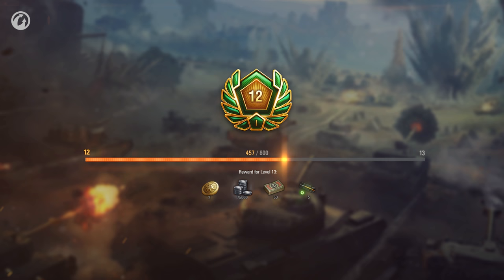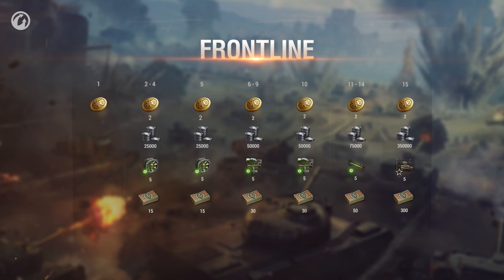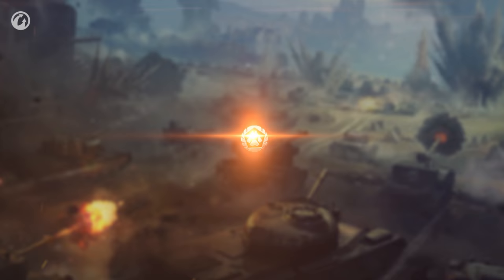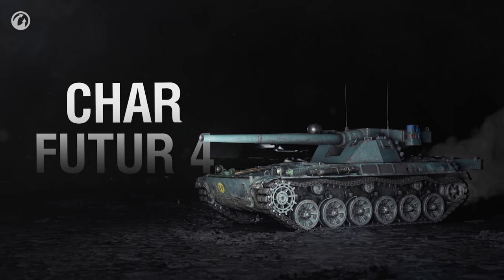You start every stage of both Frontline and Steel Hunter at level 1, with no way of returning to a previously achieved level. At levels 5, 10, and 15 of every expedition stage, you get a special token. You will be able to earn 12 such tokens in Frontline and just as many in Steel Hunter. These can be exchanged for the main reward of the Expedition: the Object 777 Version 2, a new Soviet heavy tank; the Char Futur IV, a unique French medium tank; or the AE Phase I, a four-tracked American beast.